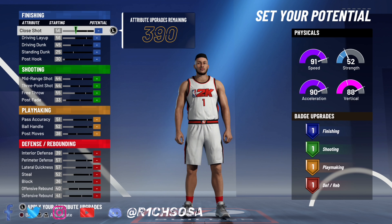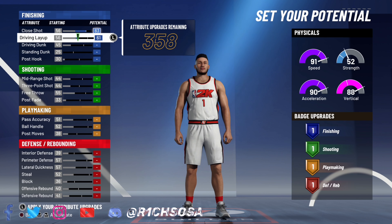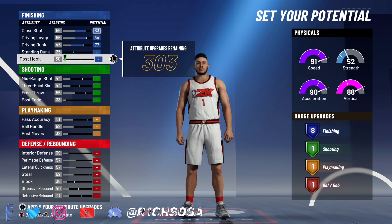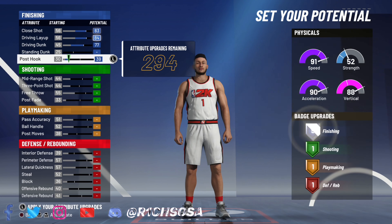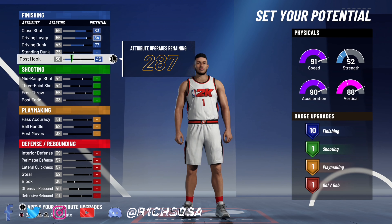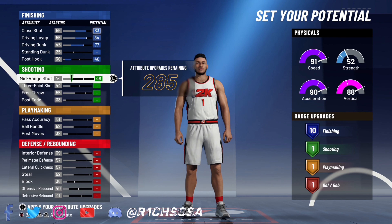Be sure that y'all put on these stats exactly as I am showing y'all to make the most balanced possible version of this build. Go ahead and max out that close shot, driving layup, as well as the driving dunk. Then go ahead and put that post-up up to where we get 10 badges — or 9, it really comes down to your preference — but I'm gonna go with 10.